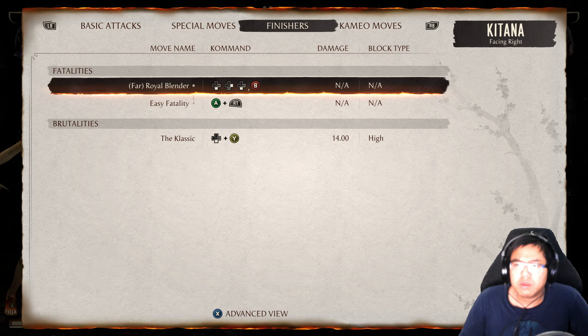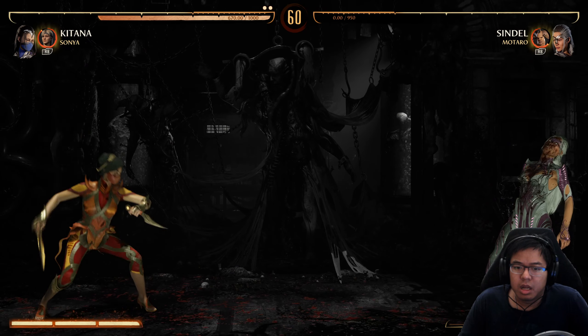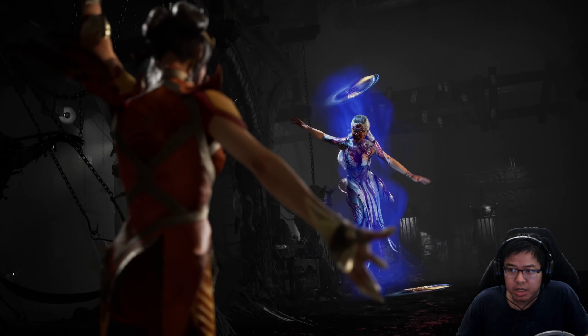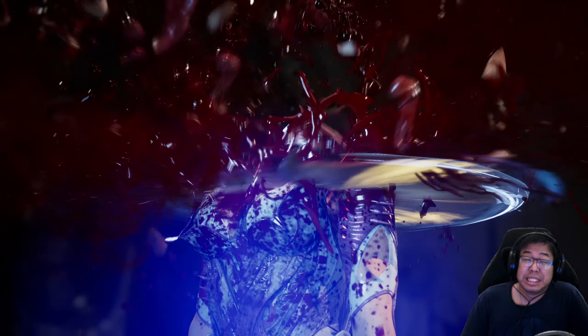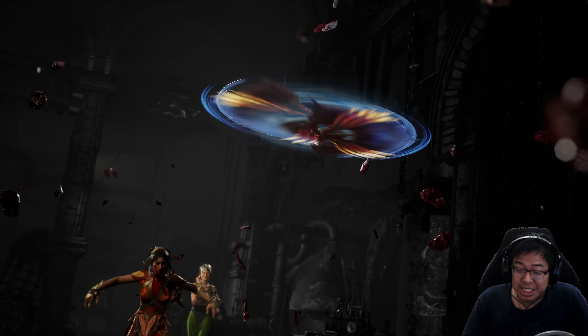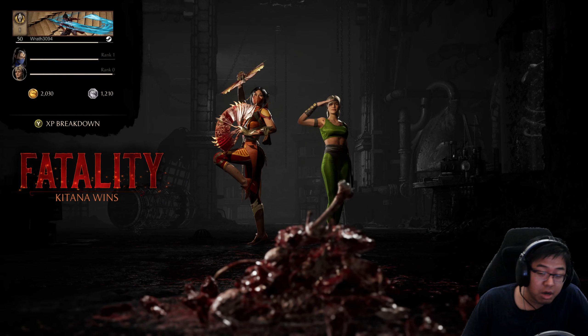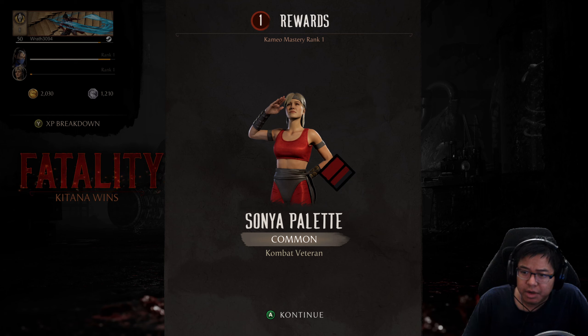Finish her! Okay, we're going to probably do her first fatality here. Down, forward, down. There we go, got the fatality. Sorry Mom, nothing personal. Fatality. Katana wins. It's a pretty rough way to go down, getting sliced apart by that.